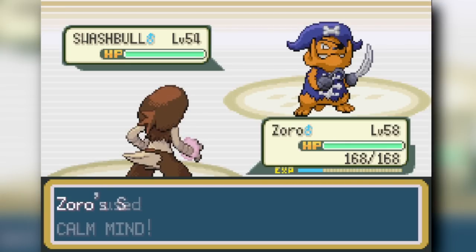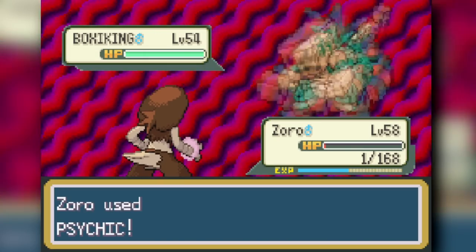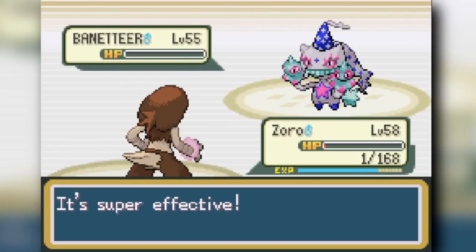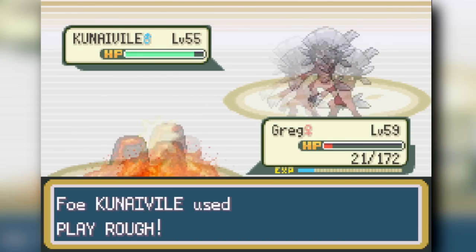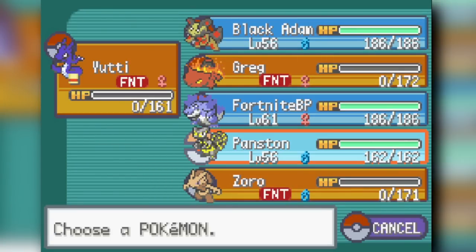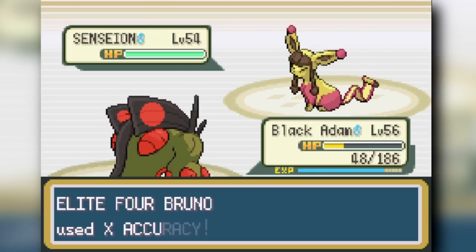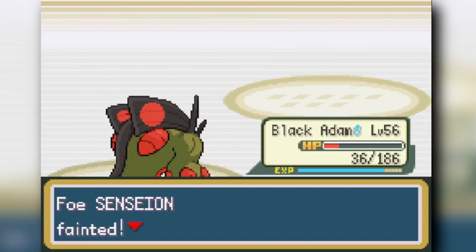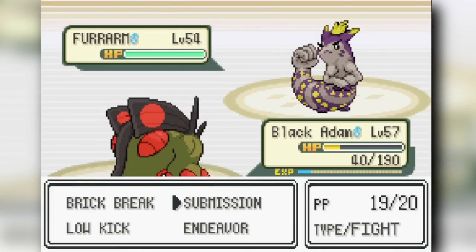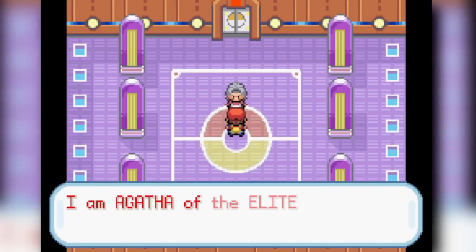Bruno is a 1v1 fight. Blaziken opens and barely survives a Crunch with one HP, then Psychics down his Granbull, Nidoking, and Beedrill-like Pokemon. A Weavile takes down three of my Pokemon before Swampert comes in and Brick Breaks it in one shot. Bruno's Glalie, a fighting type, gets Endeavored then Submission'd. Swampert then Submissions the Furret twice without taking damage, and we clutch out the win against Bruno.